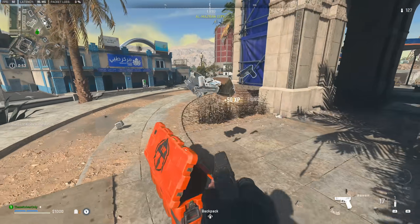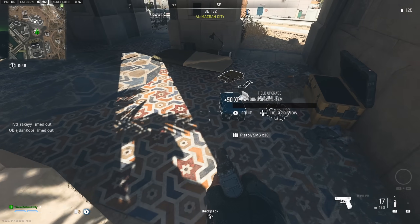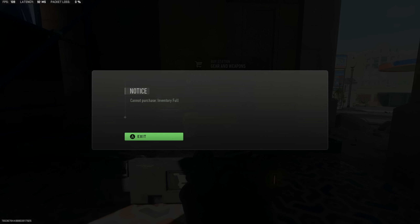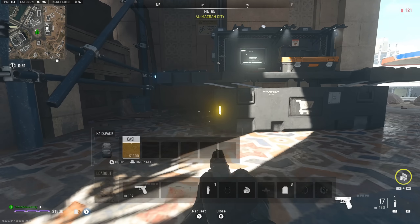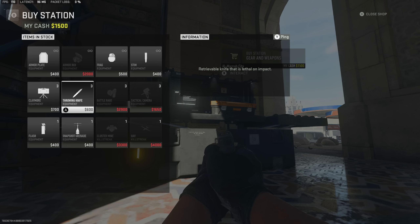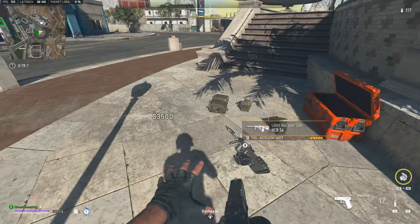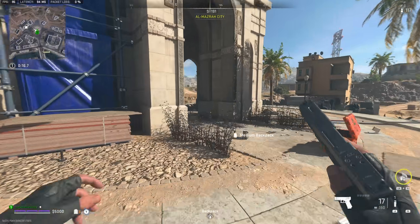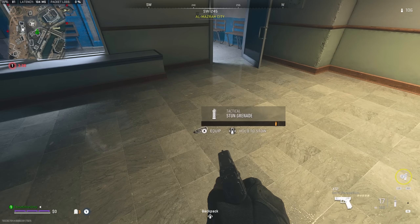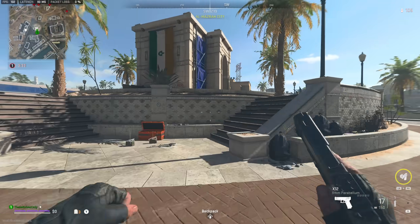I'm gonna hit this buy station real quick, see what's up. Oh, revive pistol — I'll pass on it. We'll take that and that. Let's see if there's a throwing knife here. There is. Inventory full, dude. My inventory is so full. I got enough for my riot shield. Oh nice stun. I found me a victim, boys.